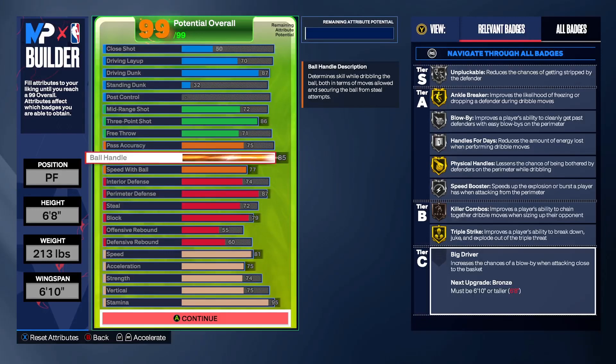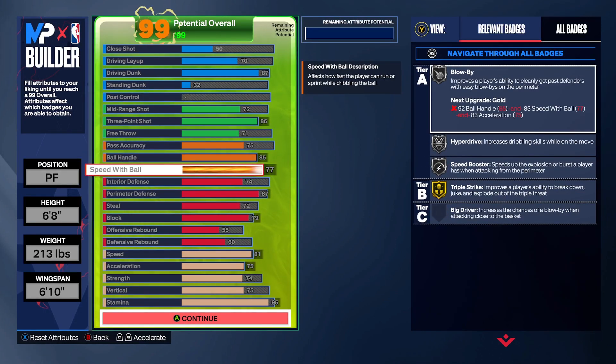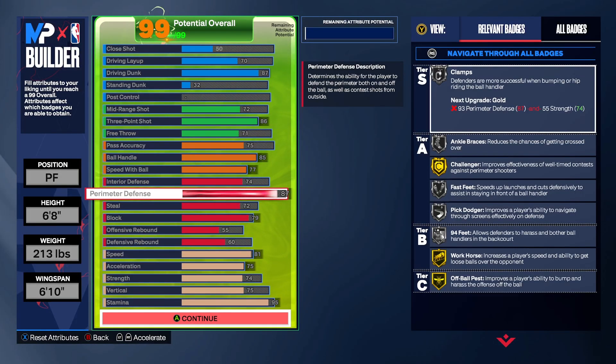If y'all don't have rebirth, make this build when you get your rebirth — you're gonna be killing people. Speed is 77, so he's moving. Interior defense 74, so you get anchor on bronze and post lockdown on bronze, with workhorse on gold. Perimeter defense is 87, so you get clamps, ankle braces, challenger on gold, and fast feet — so you can keep up with centers.